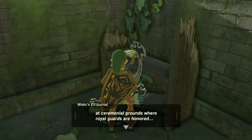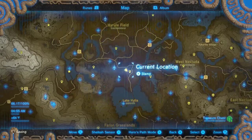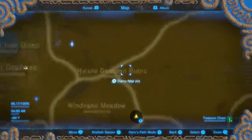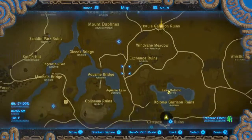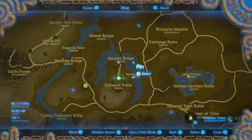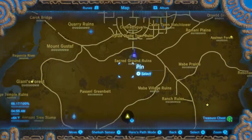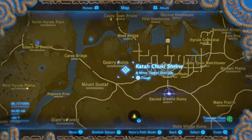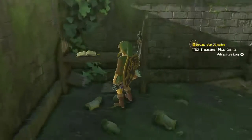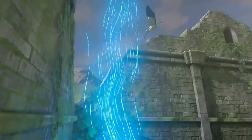'At ceremonial grounds where royal guards are honored, and the ruins where soldiers of Hyrule gathered.' So that's going to be the Hyrule Garrison Ruins, and the Coliseum, and right here where the Sacred Ground Ruins are — which is of course where you can find one of the memories if you haven't found that yet. Spoiler alert.